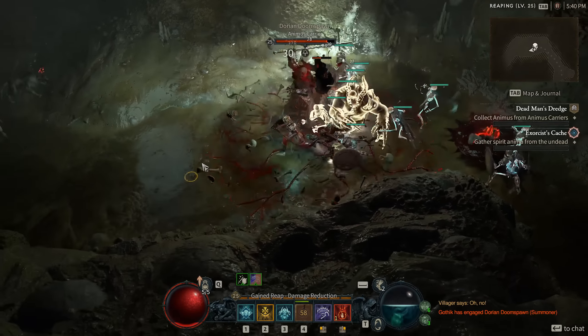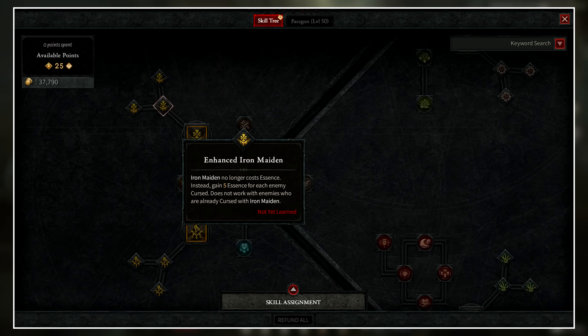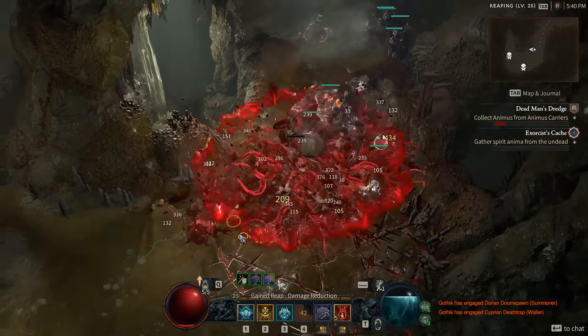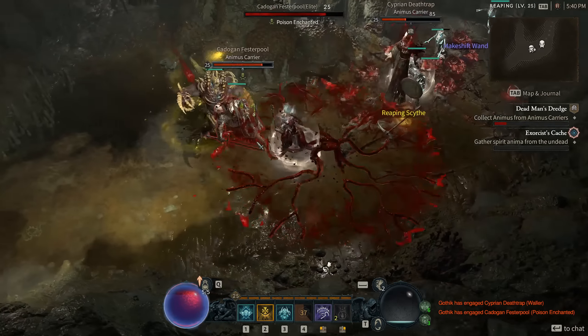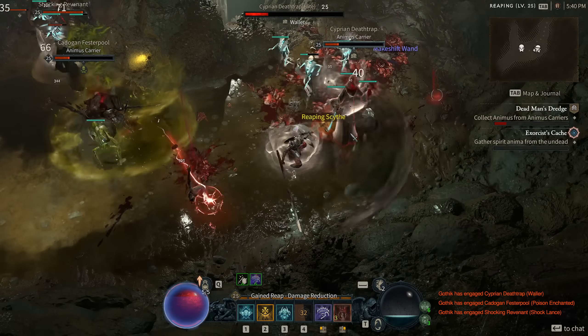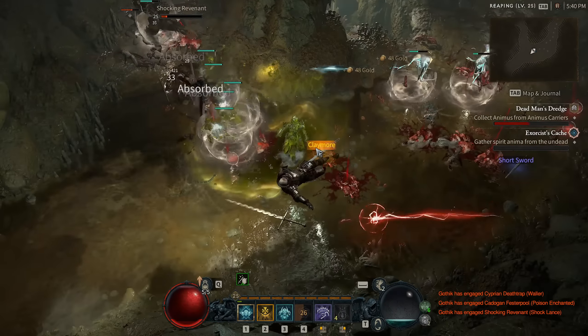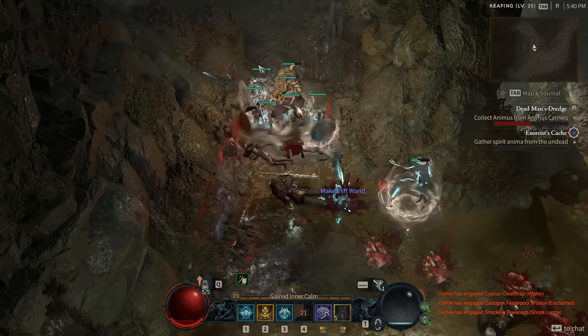An upgrade for Iron Maiden is: Iron Maiden no longer costs essence — instead, you gain five essence for each enemy cursed. This does not work on enemies already cursed by Iron Maiden. This is incredibly strong; when facing big groups of enemies, using Iron Maiden costs no essence and can completely fill up your essence meter. It's still useful on bosses, but for big groups it gives so much essence that I think this upgrade will cause Iron Maiden to appear in quite a lot of endgame builds.